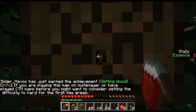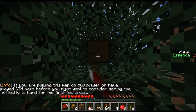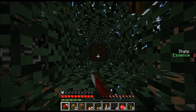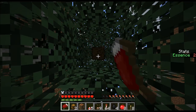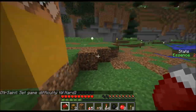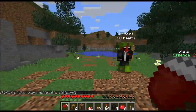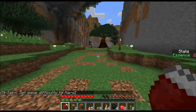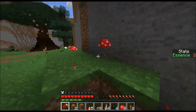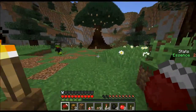If you are playing this map on multiplayer, or have played Complete the Monument maps before, you might want to consider setting the difficulty to hard for the first few areas. I can do it with a command — slash difficulty 3. Okay, we're on hard now. We are hard. Well, we've both got some wood, because we're hard. Let's mosey on this way. Okay, they've been so quiet lately. It's okay, I'm sure everyone loves dogs. And I love watching the puppy terrorize the two older ones.